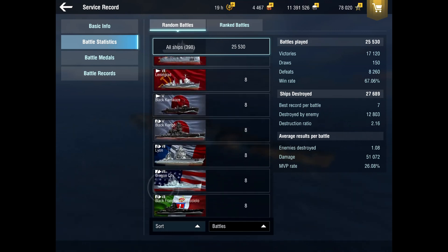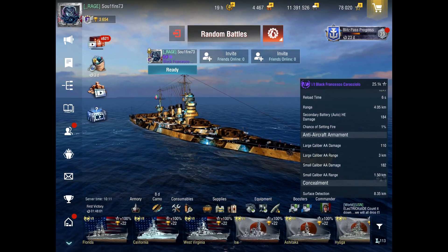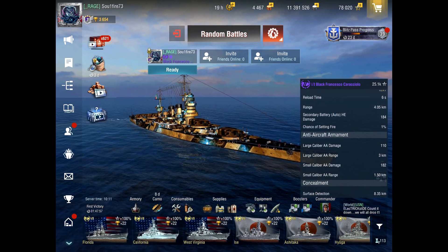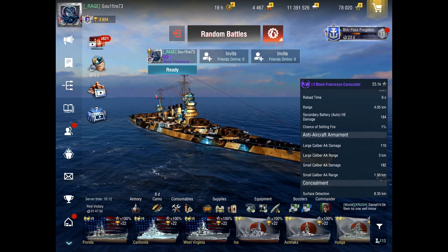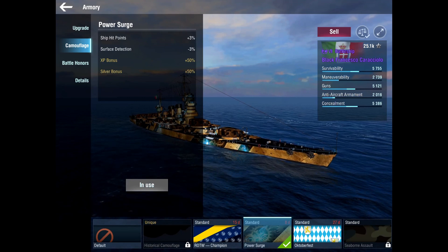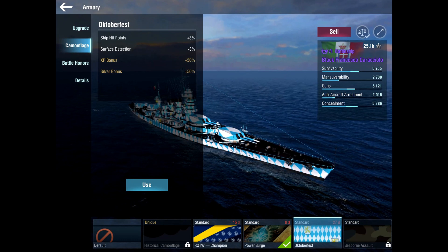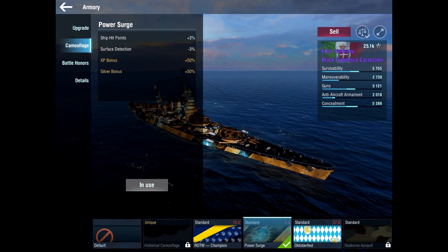Eight battles in — the win rate and average damage are pretty nice, but I just enjoy the tech tree version so much more. With the build I'm running, I've got surface detection down to 8.3 kilometers, and with high grade coal we're right around 8 kilometer surface detection. That's like the only nice thing about this ship, which you can get in the tech tree version anyway. The free camos we get monthly with hit points and surface detection are absolutely perfect for the Italian battleship line.